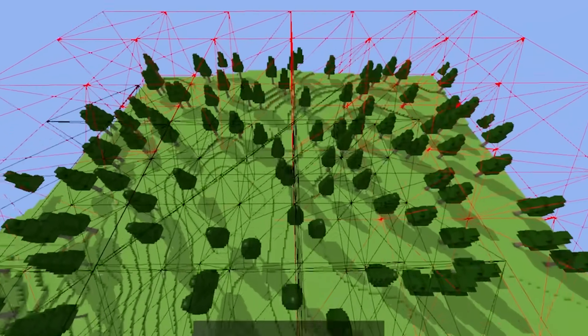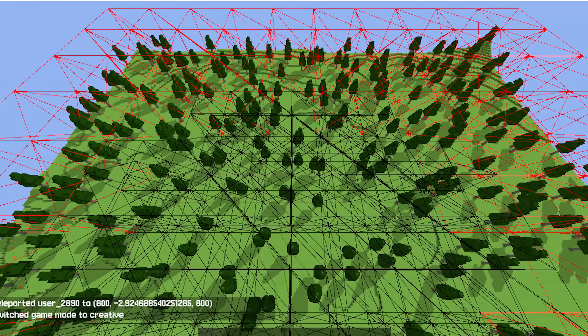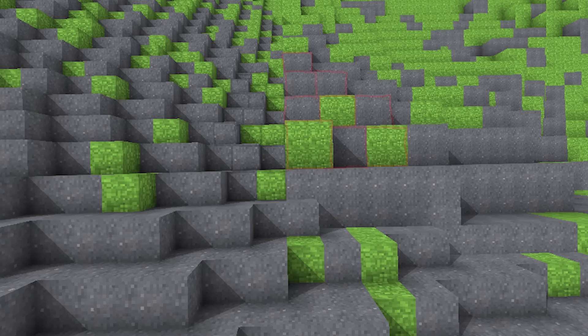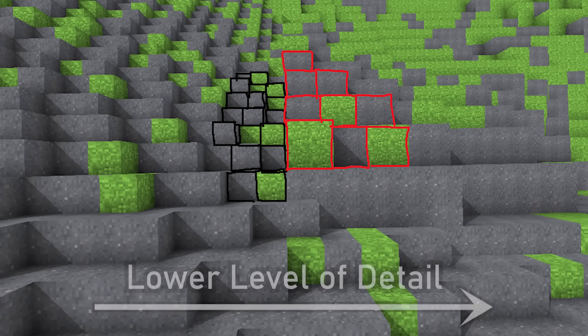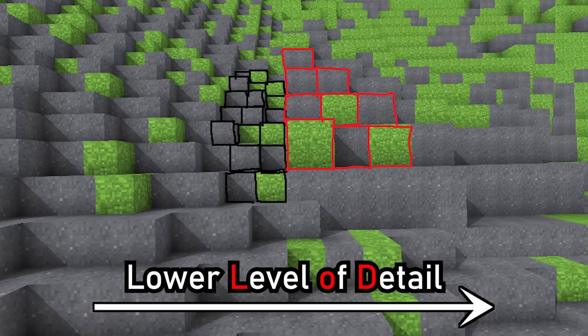Beyond this is a bigger sphere of chunks around the player. There are the same number of chunks in each sphere, and the chunks in each sphere are all 32 blocks wide. However, the blocks themselves are twice as large in the farther sphere, meaning they have a lower level of detail, which is why we will be calling these chunks LODs.